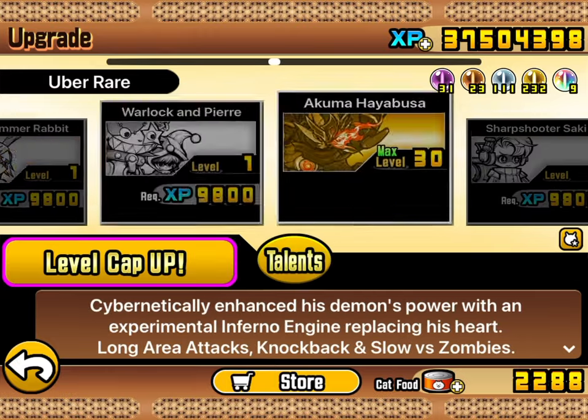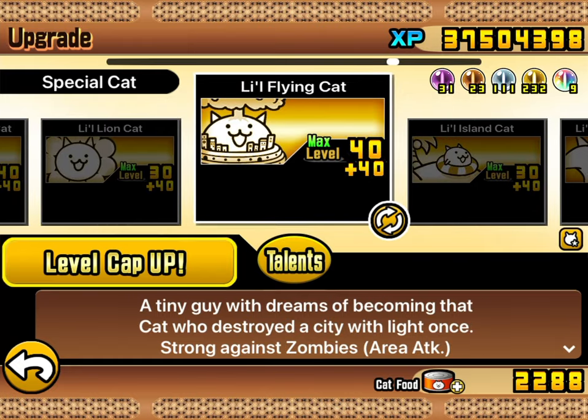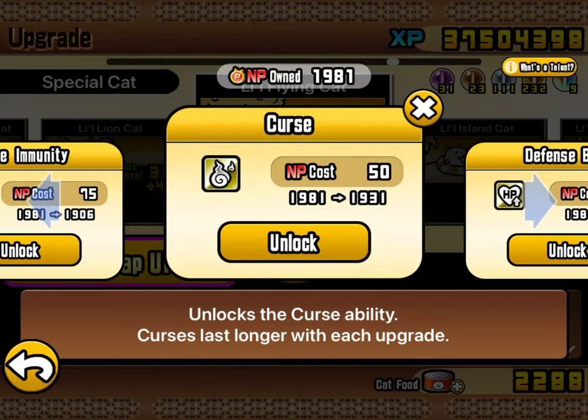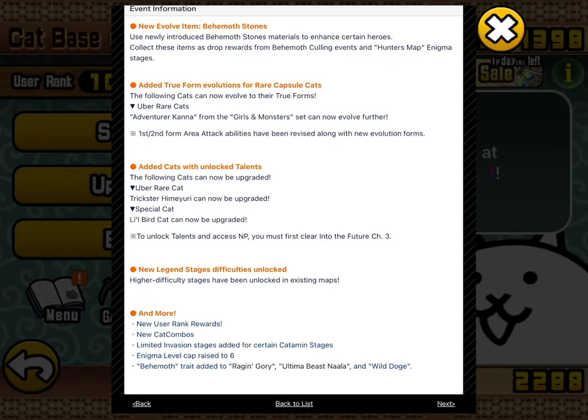Perhaps we'll have better luck with the other unit with talents - Little Flying Cat. It can target relic, with curse immunity, curse defense buff, and attack buff. That could be interesting and pretty useful, since I'm not getting any Strange Cat Fruit true forms. This talent could prove useful as we move further up into the Uncanny Legends.